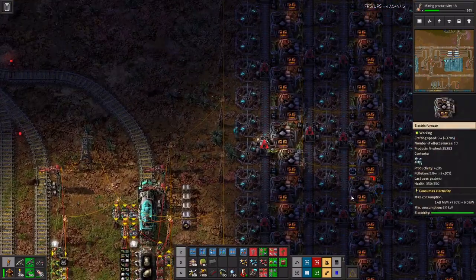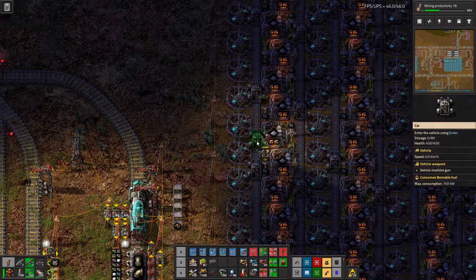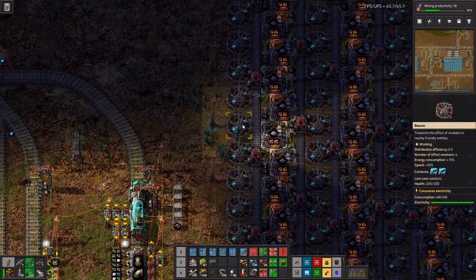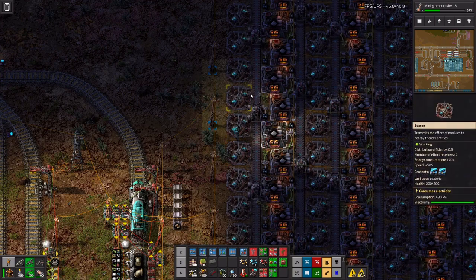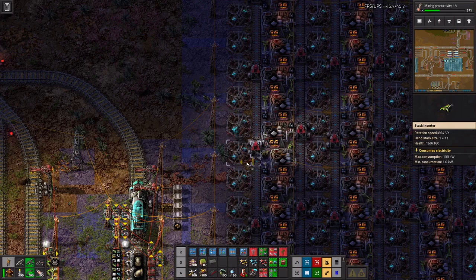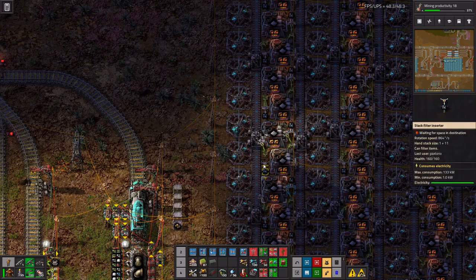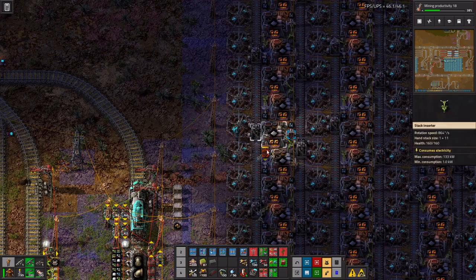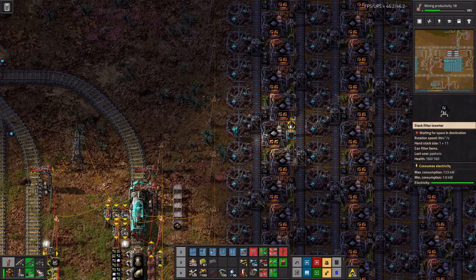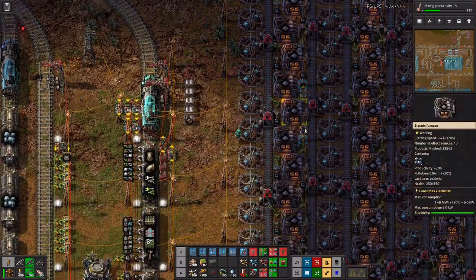The first thing you might notice about how this works is — it's kind of surprising — but you can indeed fit a car onto a belt in just this one tile amount of space, squeezed between beacons and smelters. You'll also notice that these inserters are not where you'd normally expect them, pulling things off the belt, but pointing sideways into this spot. Indeed, the inserters pointing sideways adjacent to the belt can insert and pull out of the car's inventory as it goes by.